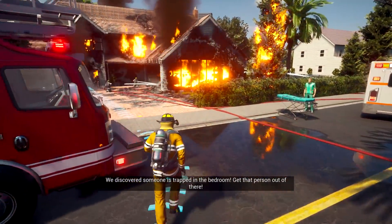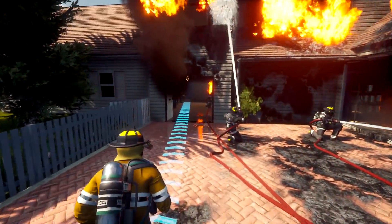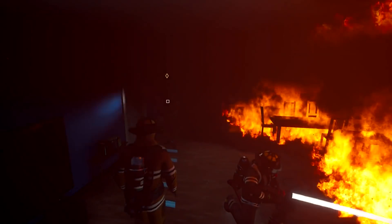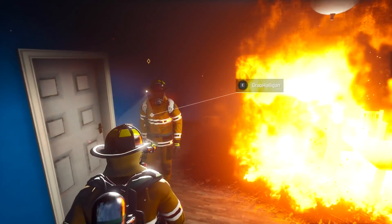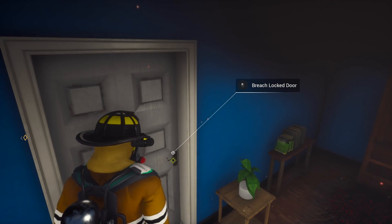Someone's trapped in the bedroom! Get that person out of there! We're gonna do that. Let's go into the bedroom. Coming in with an axe or something - take this halogen tool. That's gonna jar, undo doors. That'll work. Breach that door.